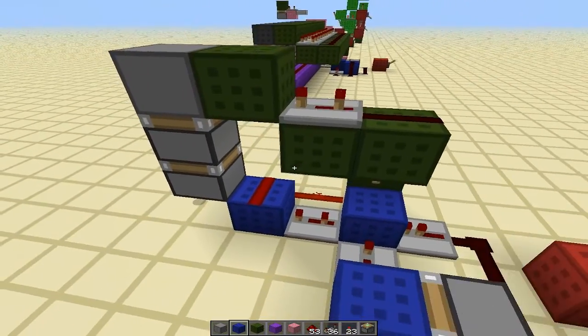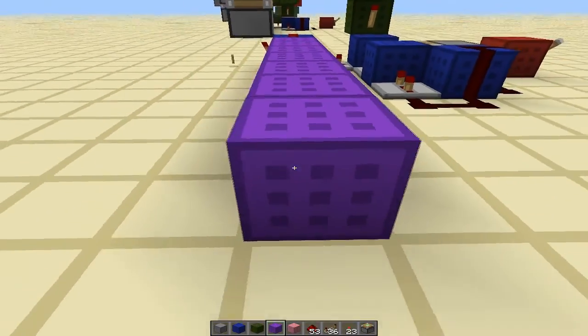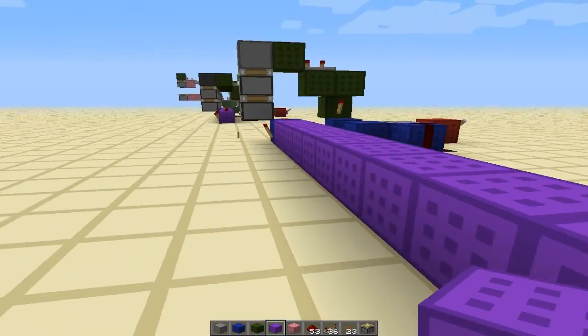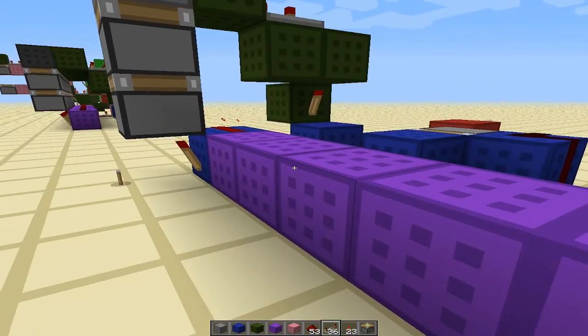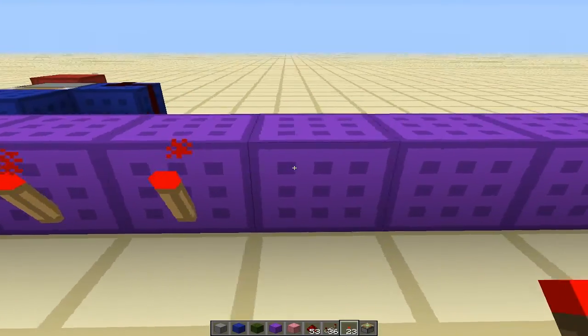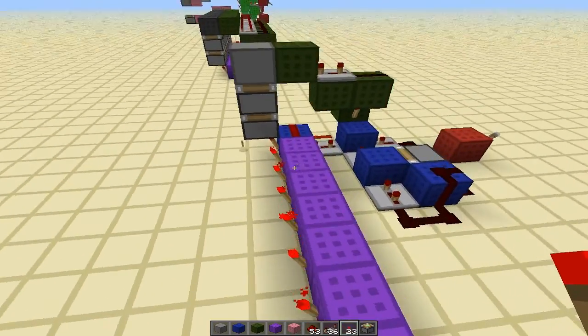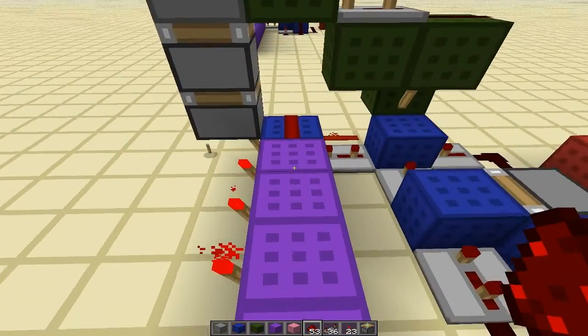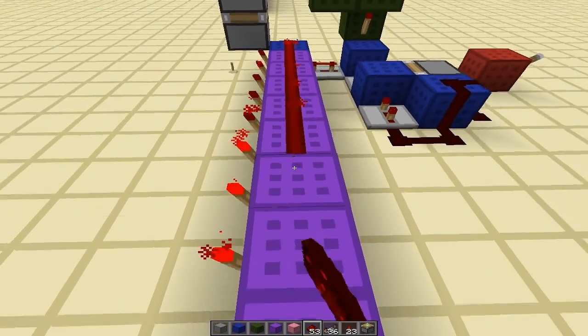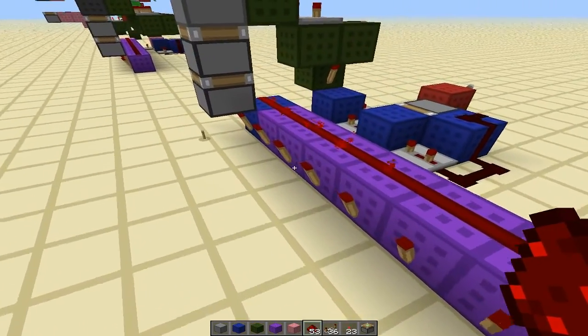Now, in order to extend this, it's very simple. Let's go ahead and use purple. It can go out as far as the redstone will reach, so 14 blocks if you want it to. I may have to warn you though, this creates a lot of lag when you have too many pistons moving at one time. Hopefully my computer can handle it with Fraps running. So we just extend this out with redstone on top, torches on the side.